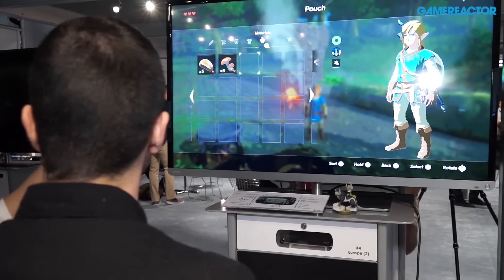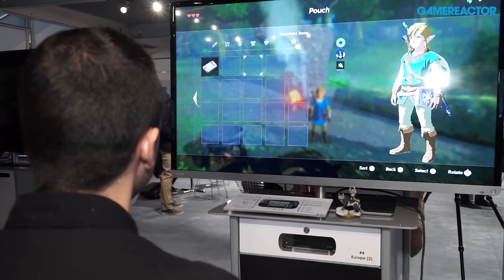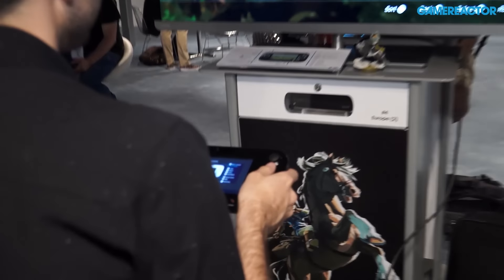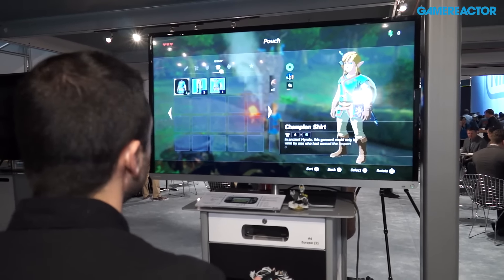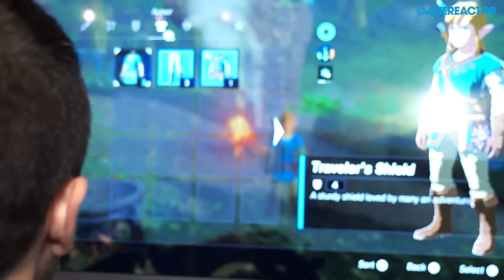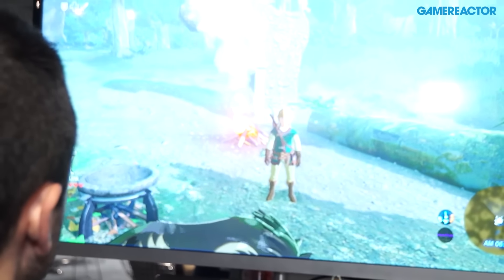Let's take a look at materials — I'm guessing this is for both feeding you and also perhaps crafting or upgrading your equipment. There's cooking, and then important items. The Sheikah Slate is the main new mysterious item we have here. You can also check the temperature — something we didn't have to worry about before in the Zelda series — in order to survive.